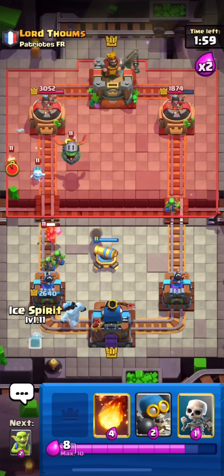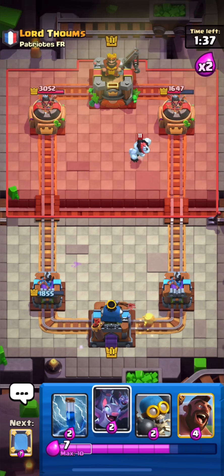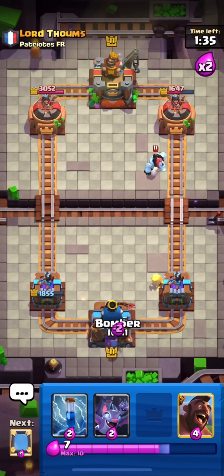He has Skeleton King, Valkyrie, Inferno Dragon, Zappies — so I think this is a mixed deck. He also has Hog as a win condition. I just missed my Fireball in a very bad way, sorry for that. And here I used my EQ for his Graveyard.